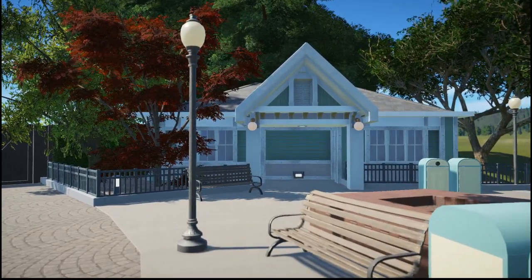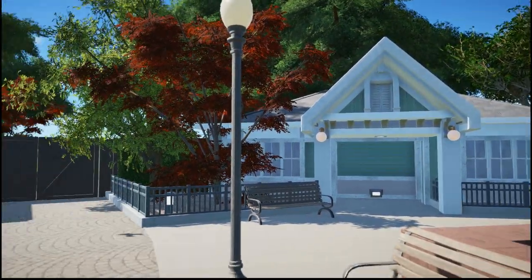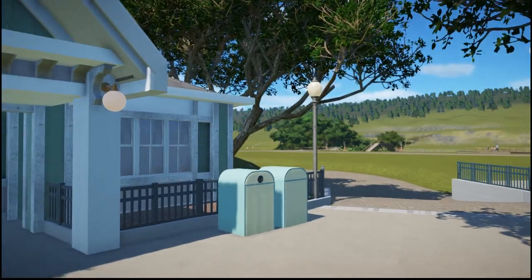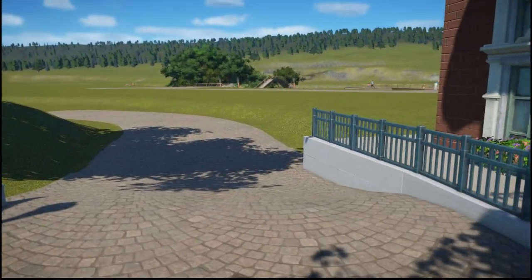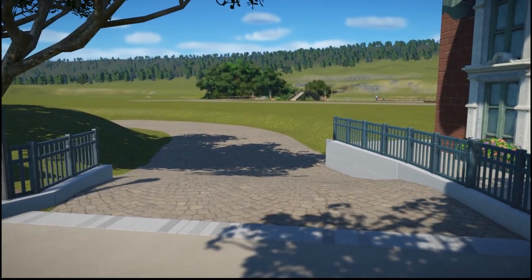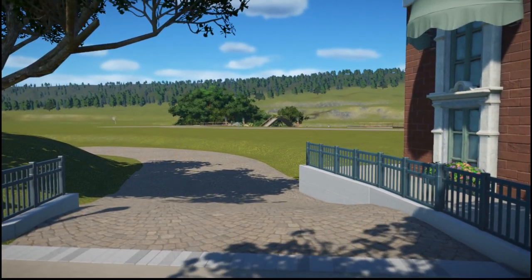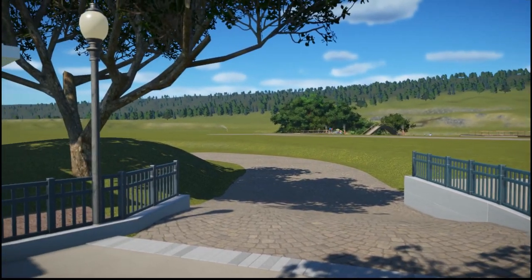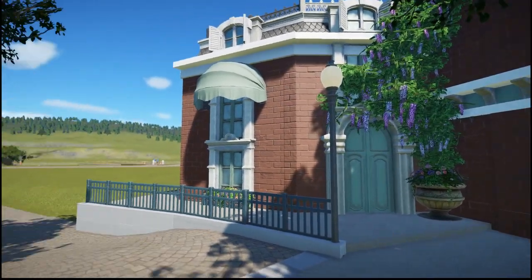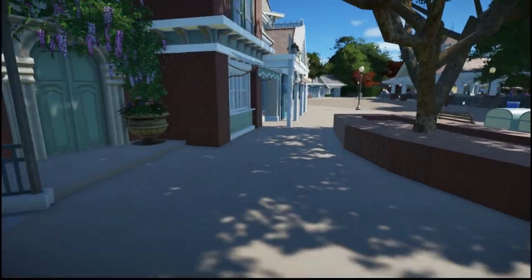Across the street are the restrooms — I don't think I've put anything in there yet but that's what they're there for. There's some backstage access right there. Over here is my first terrain change, my change in elevation, which is a lot easier than I thought. I didn't know you could change the sensitivity or intensity on the terrain tool — which is kind of crazy. This is going to lead to another part of the park. Don't look over there — that's the future. Very unfinished building right here, obviously.